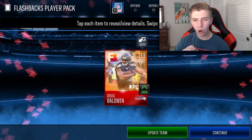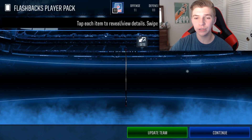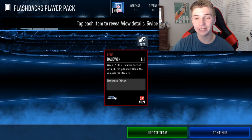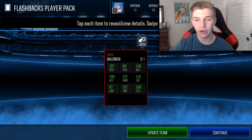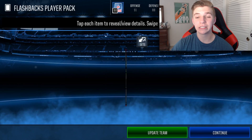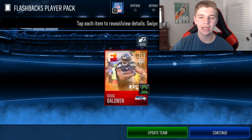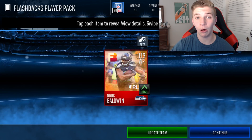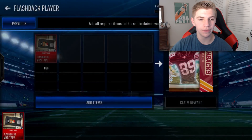113 overall Doug Baldwin — that's really good, that's almost the best pull! My game is lagging unbelievably. He has 107 speed, 106 acceleration, 112 awareness, 107 catching, and 108 elusiveness, so he has some ridiculous stats on his card. The card art looks okay, it's not that special — they literally just added an overlay and that's about all they did. But it was 113 overall wide receiver Doug Baldwin.